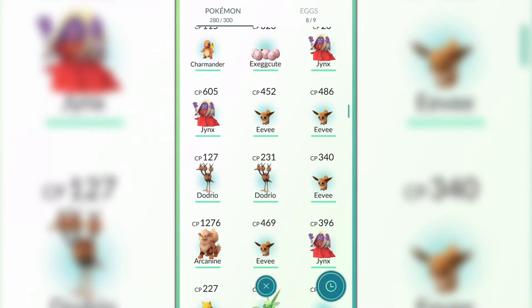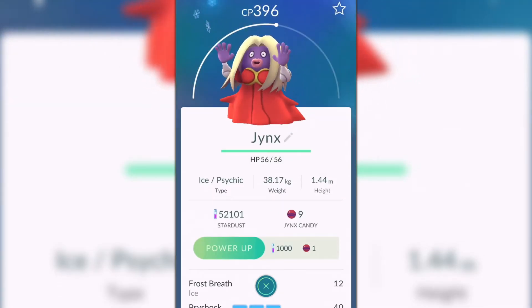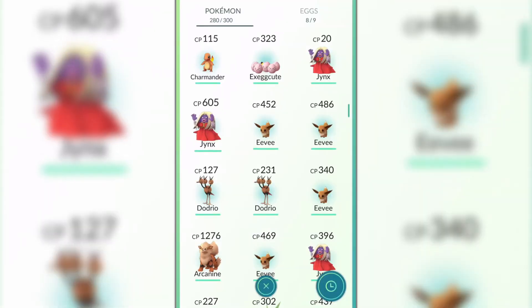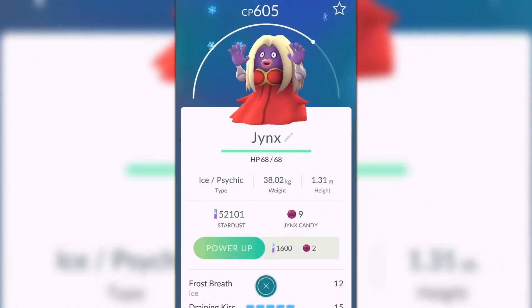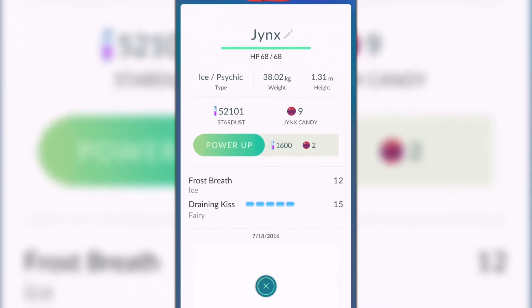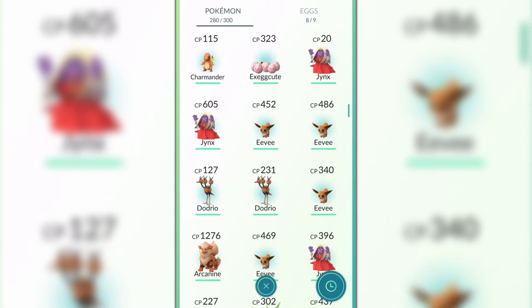So let's check out our haul for today. We have three Jinxes today — a very peculiar Pokémon, as you can tell — but we got three of them. This one's a little bit stronger than the other ones, which is pretty exciting. Their movesets are pretty interesting: fairy and ice. They're usually a rare spawn.